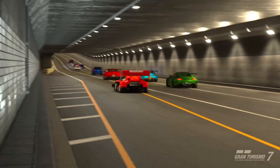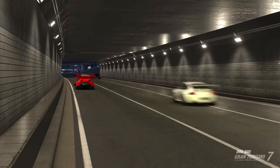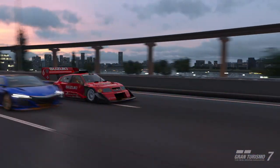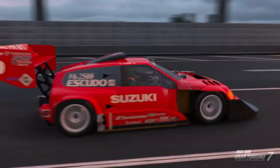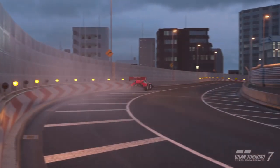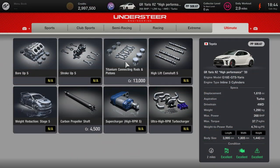There are loads of engine swaps out there — I think there's over 30, possibly even more — everything from the Jeep all the way up to the Nissan Skyline R34. That's not all: there's also a new tuning section. Before we had four sections ending with Extreme, now we've got Ultra.